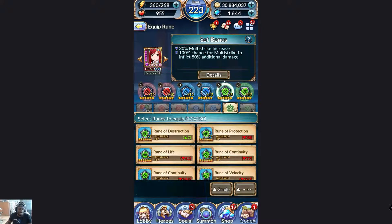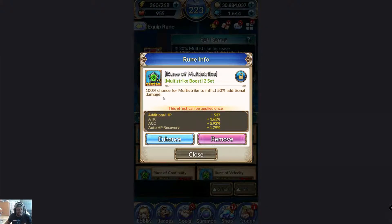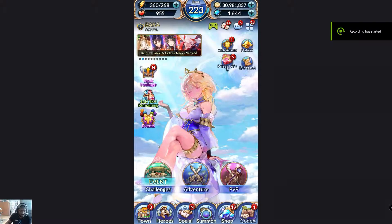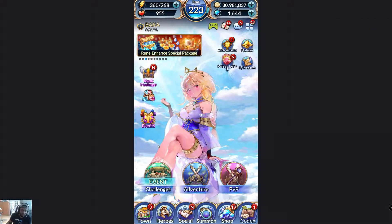I have two trigger runes on Urza right now — the multi-strike one with the plus next to it. Trigger runes are different from regular runes like Rage, which increases attack by 20% consistently. Trigger rune effects only activate during a special event or ability. This one says: 100% chance for multi-strike to inflict 50 additional damage — it only triggers when Urza's multi-strike happens. It's a great rune for a multi-strike build, but worthless otherwise. That's not necessarily wrong, but definitely not optimal.